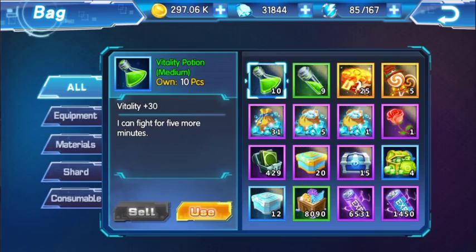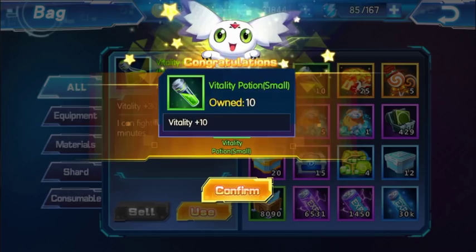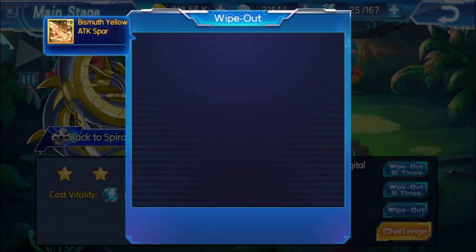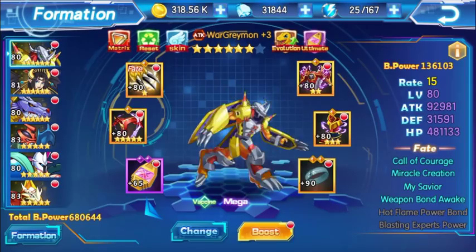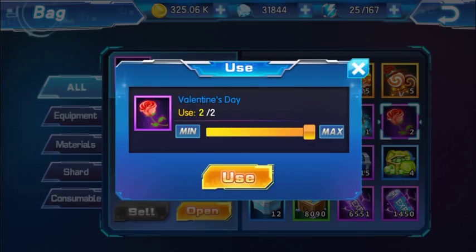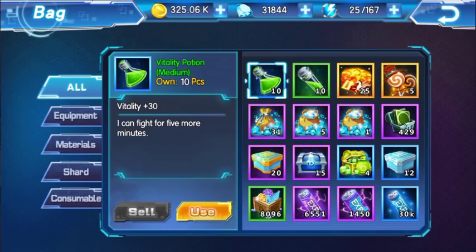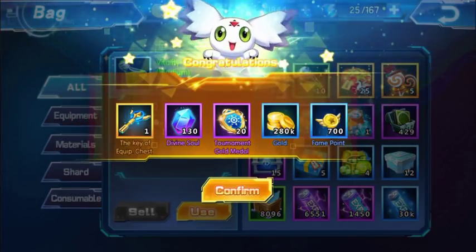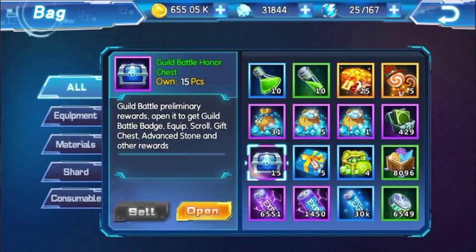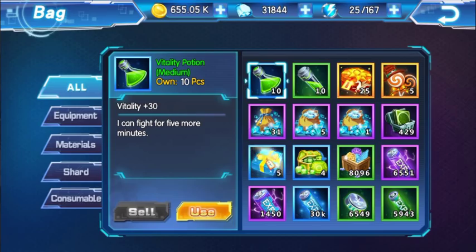Now I want to open this Valentine's rose. I got vitality potion small - 10 vitality potions for free, which is actually really good. I wiped out 10 times and got two Valentine's roses. Opening them: general shards, bar chest - and you get gold out of that, which is really useful. Nothing that great from there overall.